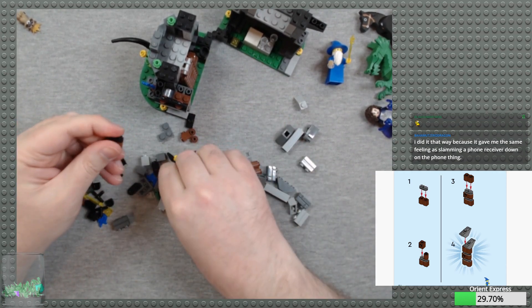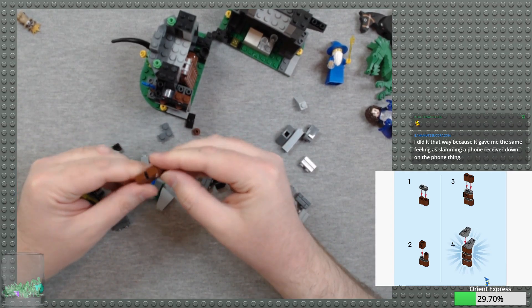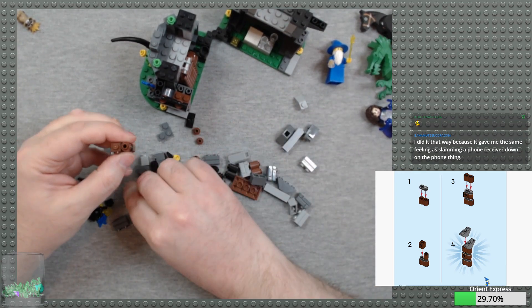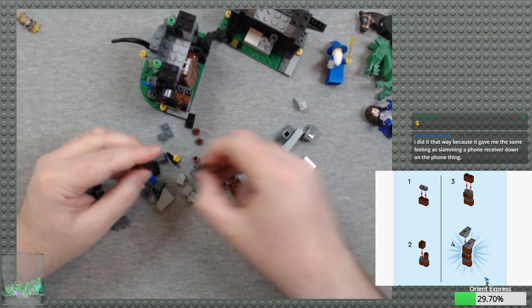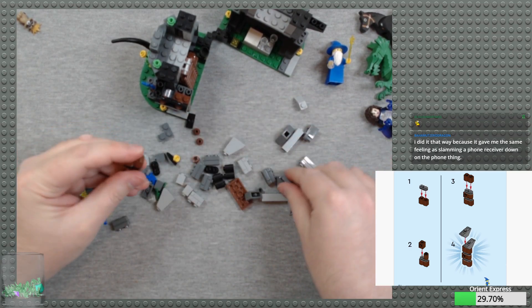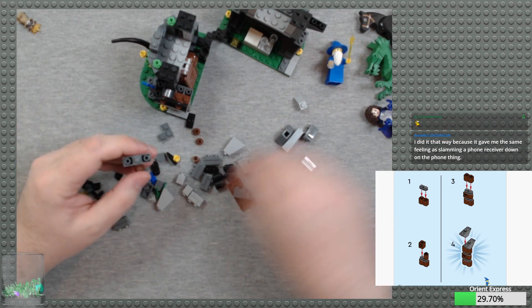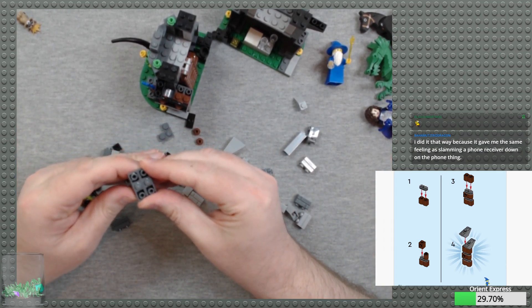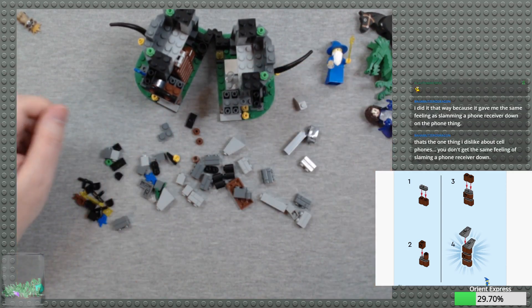I do wish that the set had been more like recreating Magisto's Magical Workshop with the current Lion Knight's Castle and Town Square design aesthetic, as opposed to just trying to make a new version of the old set. The old set is fine, but it's also very 90s. And modern castle is better.